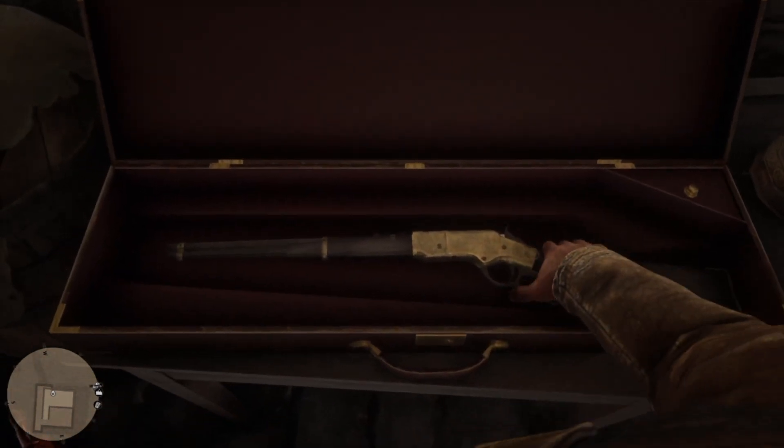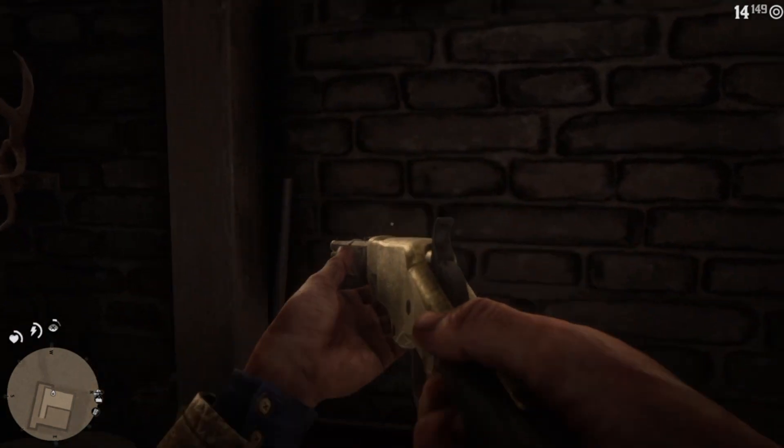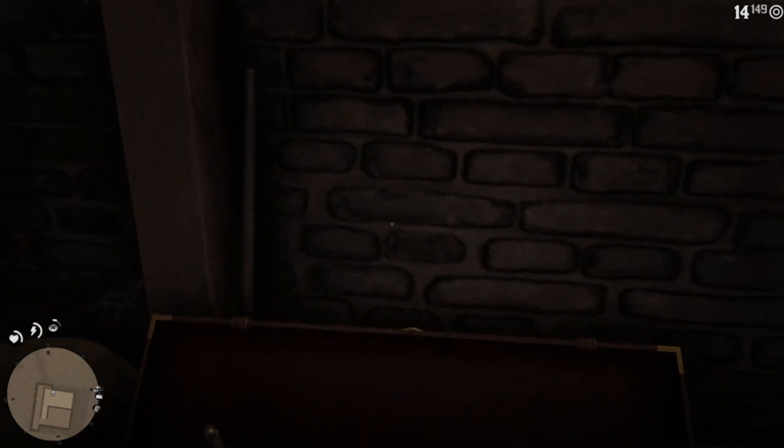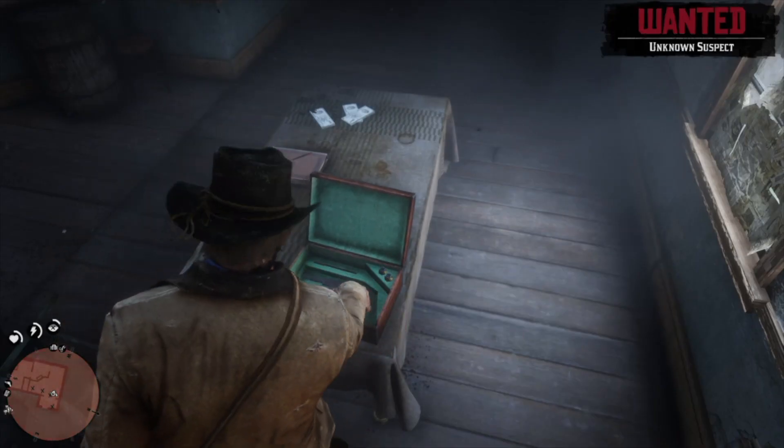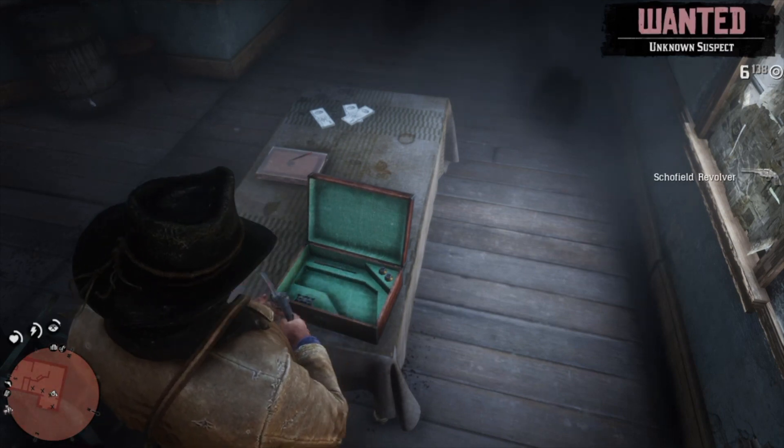Today, I'm going to show you how to get 3 of the best weapons in Red Dead Redemption 2 for free. The Schofield Revolver, the Semi-Auto Shotgun, and the Lancaster Repeater are top-tier weapons and can all be obtained as soon as you start Chapter 2.